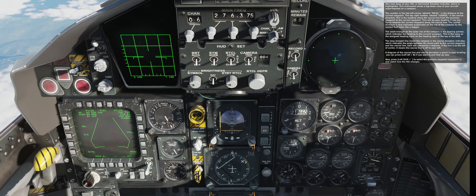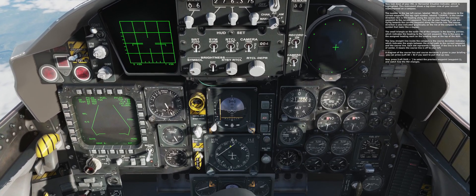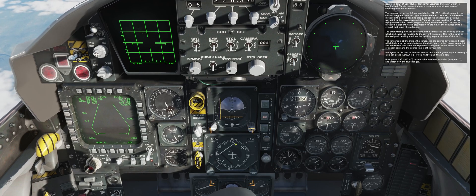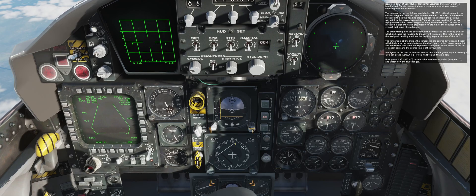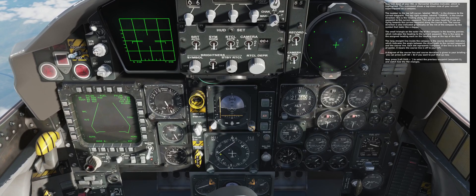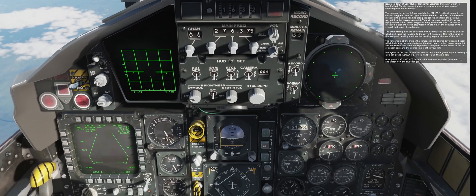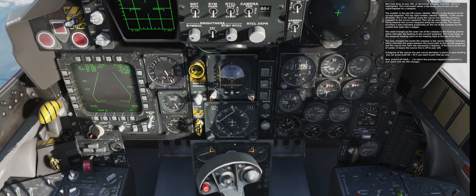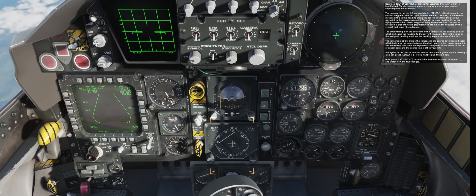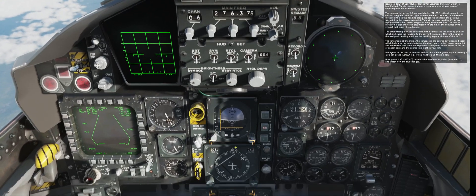The small triangle on the outer rim of the compass is the bearing pointer, which indicates the heading to the current waypoint. This is the same as the assigned heading mark on the heading tape at the top of the HUD. The long straight line inside the compass is the course deviation indicator, which indicates the angle between the direct path to the current waypoint and the course line. Each dot represents five degrees. If the line is to the left of center, it means the course line is off to your left. The diagram of the course line and course deviation is given in your briefing. You can press left alt B if you want to pull that up.